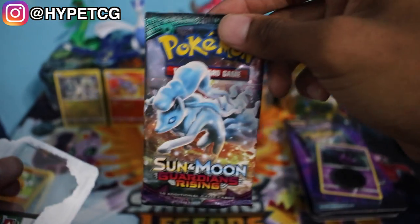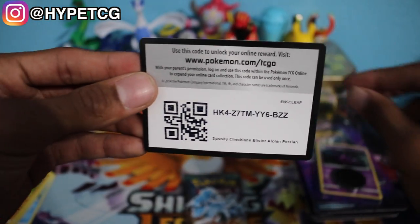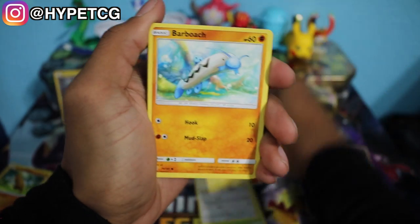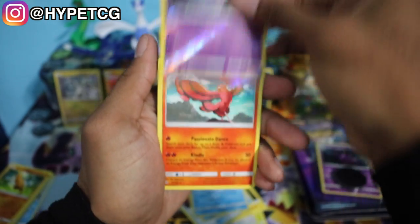The next pack we have is an Alolan Persian pack, and it comes with a Ninetales pack. We get the coin out of the way - we have our Alolan Persian right there ready to be sleeved. Here goes the code card for you guys. Pack number two contents: Petilil, Fletchling, Alolan Geodude, Barboach, Rockruff, Dark Energy, Enhanced Hammer, Alomomola, a Marill, a Gothita Reverse Holo right there, and a Non-Holo Rare Oricorio.